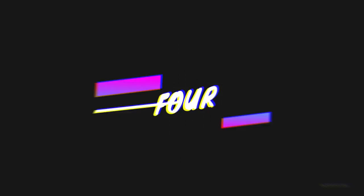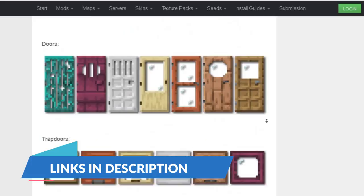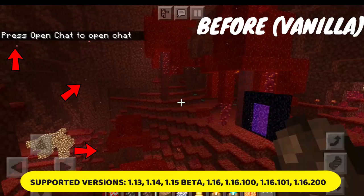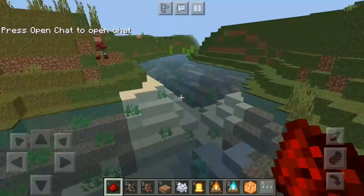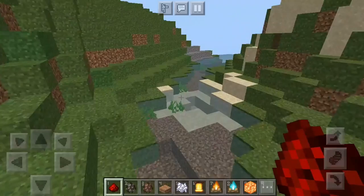On number 4, we have Tribal Tweaks. In this pack, some unnecessary particles have been removed. You can see some dust-like particles floating around, but in this resource pack, these particles along with other particles have been removed. Beside this, you will get more clear water and new textures. This resource pack did increase some FPS, but it wasn't enough, so let's check out number 3.